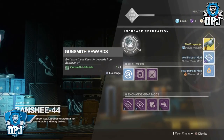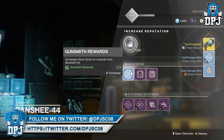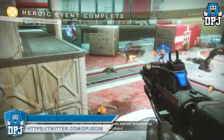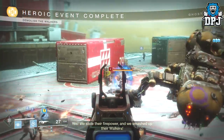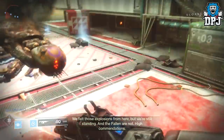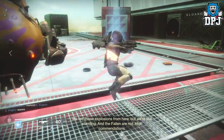I've also seen people mention they've received exotics from Sloane, Devrim Kay, Failsafe, and Asher Mir. I personally haven't, but if that is the case, get those tokens and get ranking up. So there are many many places you can obtain exotics from, but what is the fastest way to grind them? I believe I have that answer.